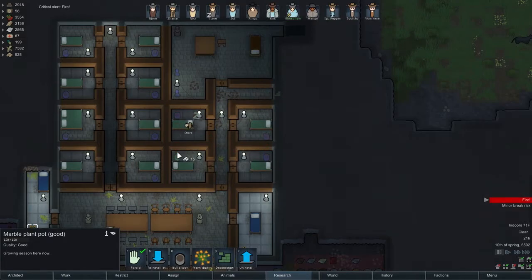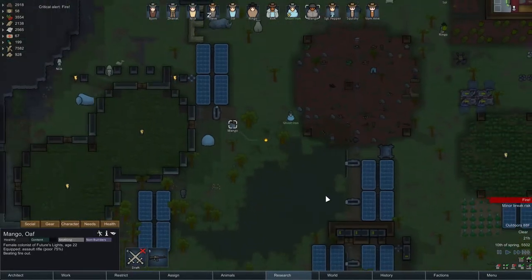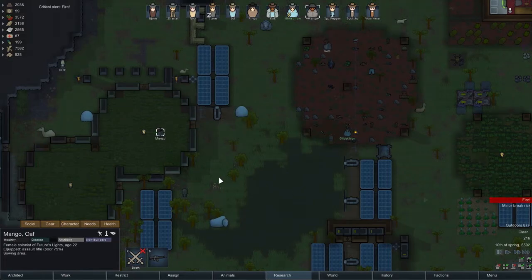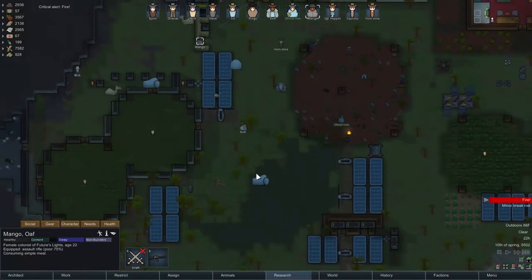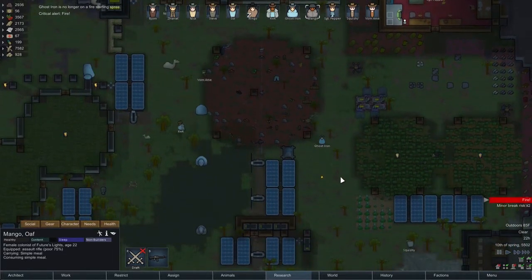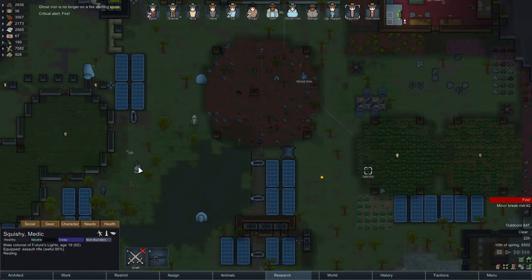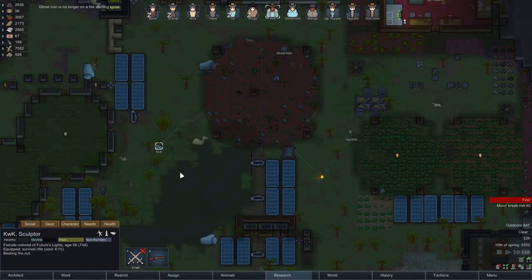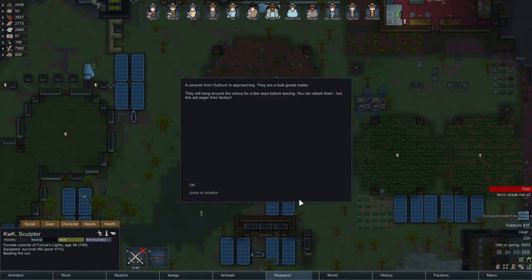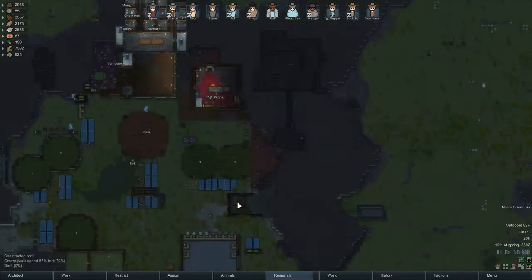This fire stuff is starting to annoy me a little bit, Ghost Iron. I feel where Soul was coming from when he was like, 'I'm tired of these fires, I can't do it anymore.' Squishy, you don't do it? KWK, you will. A bulk goods trader is coming by — we will bulk goods trade with them in the morning.